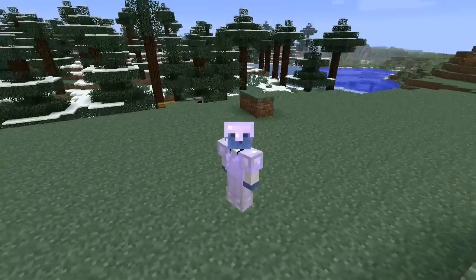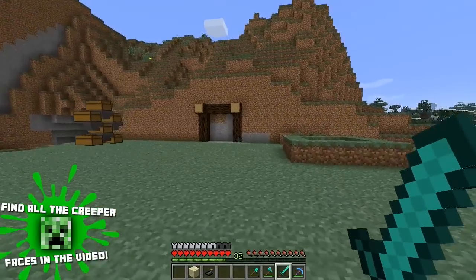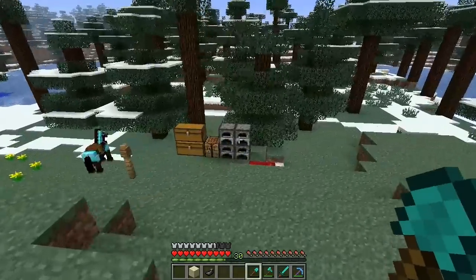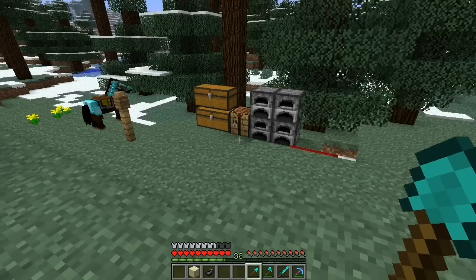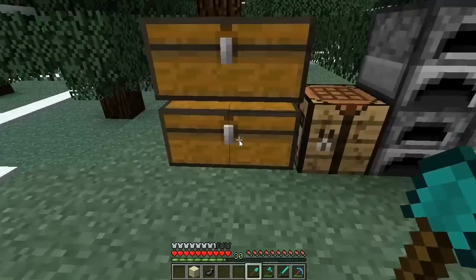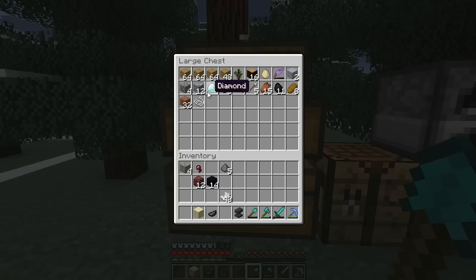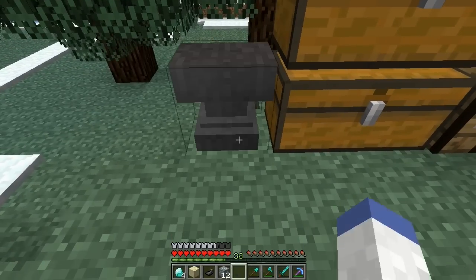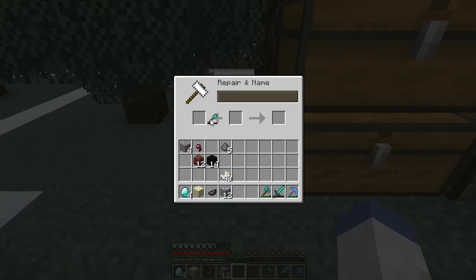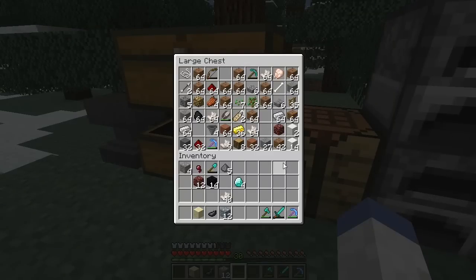We're going to start off today by working over at the mining outpost. Some of our tools are about to break, so we need to get repairing. We can either repair the shovel or make a new one — obviously making a new one is probably the way to go. I have 12 diamond ore here.